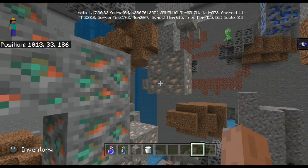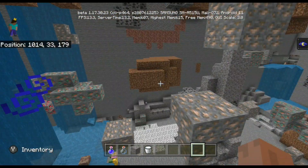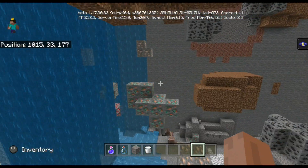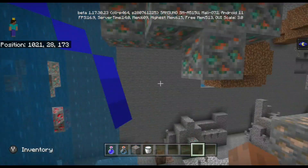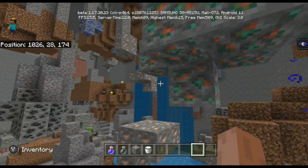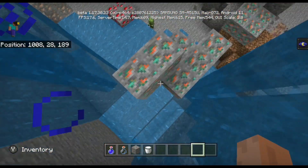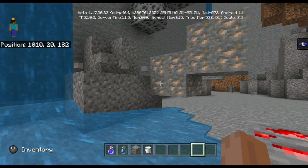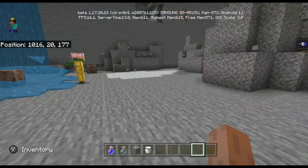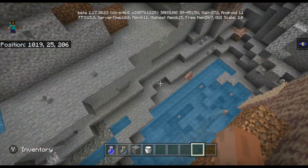Now I can't say for certain, but this might be what they're talking about. Probably not, but something else that they are talking about is larger ore veins. So now you have the ability of finding much, much larger amounts of ores in one particular area — maybe like this huge copper vein, or maybe another huge iron vein, which we see right here. Basically this is just to add much more strategy to when you go mining.